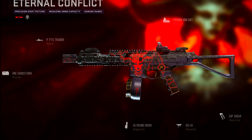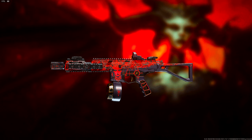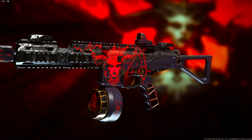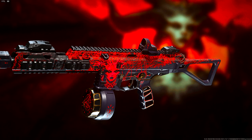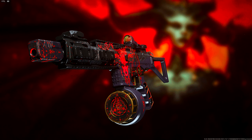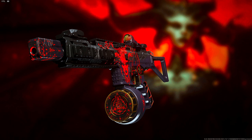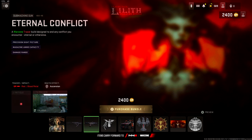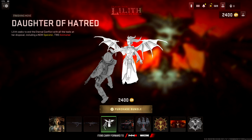It also has the ISO 45 Eternal Conflict. The ISO 45 is decent. It even has her insignia — like a symbol on her gun. You can see it on the barrel as well with some little symbols. Let me know if there's any Diablo references that I missed, because I have not played that game. Just got the Daughter of Hatred finishing move — that's going to be sick.